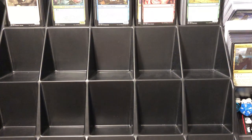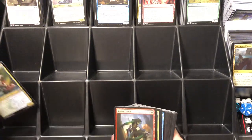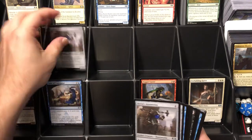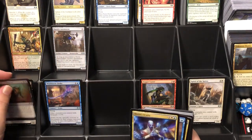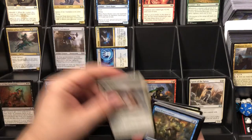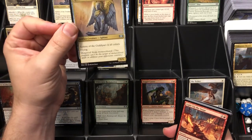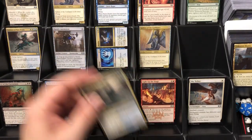Welcome back everybody! Tonight I wanted to sort some cards and talk about a few things: my first impressions of Ikoria, a draft I did on Arena, the Wizards 'big oops' with the Godzilla cards, the mystery booster boxes, and a little bit about the Secret Lairs. Just a couple of topics while I sort some cards.